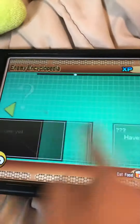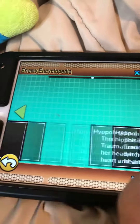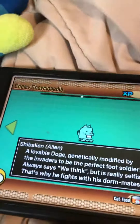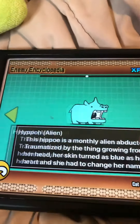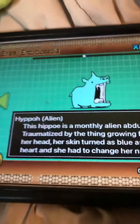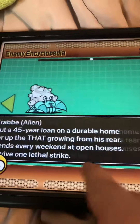After the Naimda guy it's the Chapter 3 boss, Bun Bun, then Shibali, Shibali Alien, Hifo Alien, Hummit Krabby Alien.